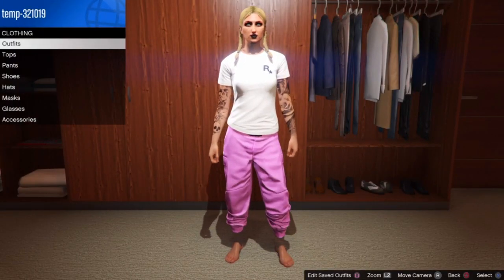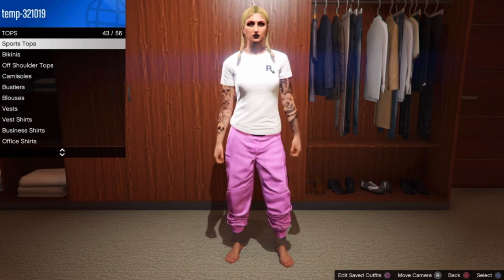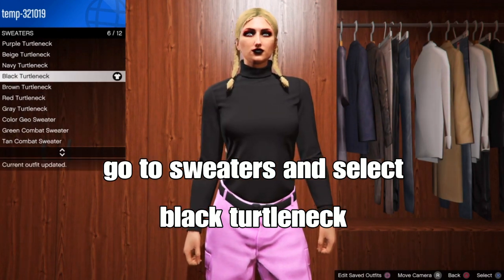From here, you want to go to tops. Go down to sweaters. From here, you want to scroll down and select the black turtleneck sweater.